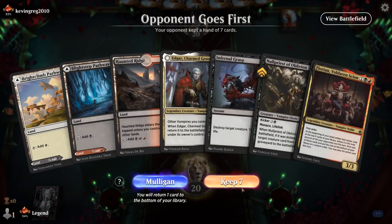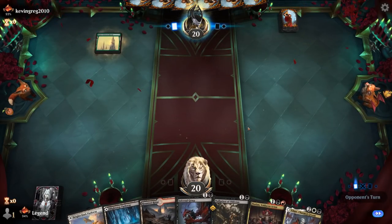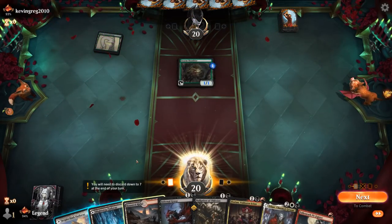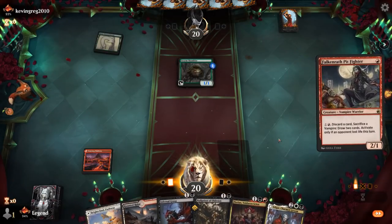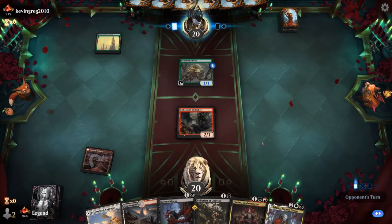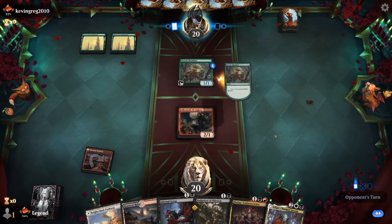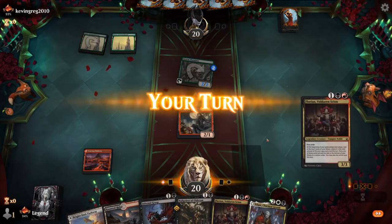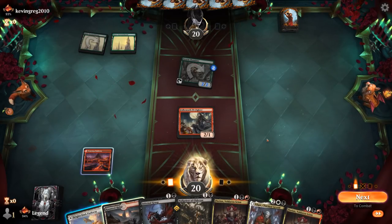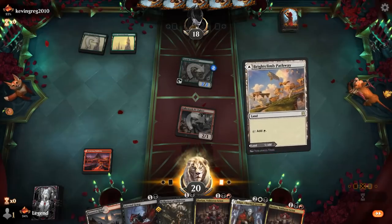Game two — we're on the draw with a keepable hand, a good 2-3-4 curve. Up against what looks like Monogreen. I could play Pit Fighter here, though if I want to play my black two-drop on curve I wouldn't necessarily have white for Edgar — which is a drawback. But we could always draw another land. Probably fine to play Null Priest. We'll have to give up on potential white mana, but Florian can also help us find another one.